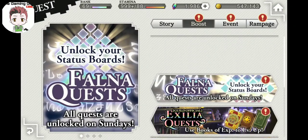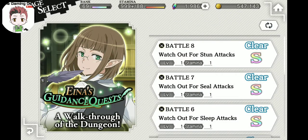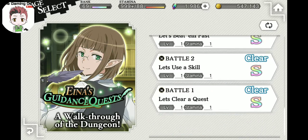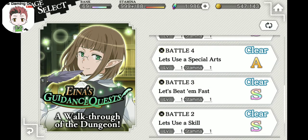Next step: to further understand the game a little better, go down to Ina's Guidance quests. There are only eight missions. She'll give you a quick run-through on status effects, how to use skills, clear quests, and special arts. Don't mind the A-rating — my team is a little too strong.